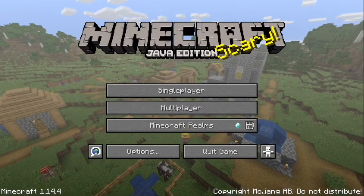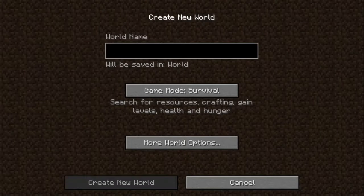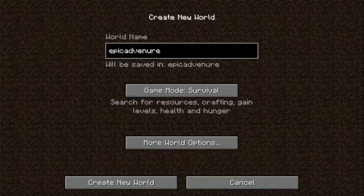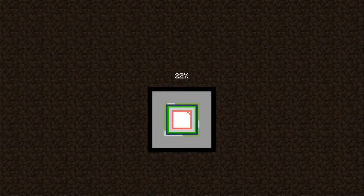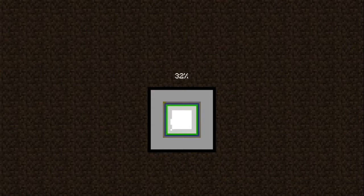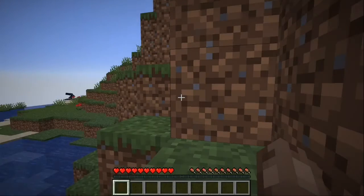Hey gamers, what's up! Today we're gonna be playing some Minecraft. We're just gonna make a new world here, let's call it 'Epic Adventure' - oh I spelt it wrong. I hate this new loading animation they have when you're loading a new world. The original 'generating world, loading world' is way better than this stupid picture thing.